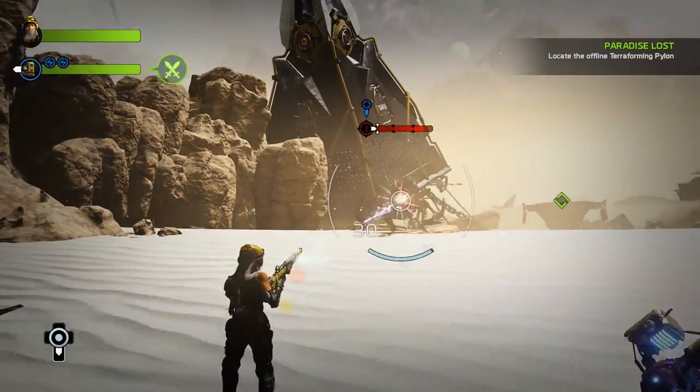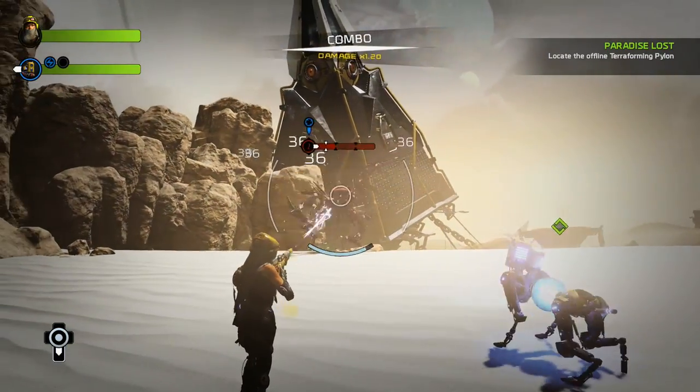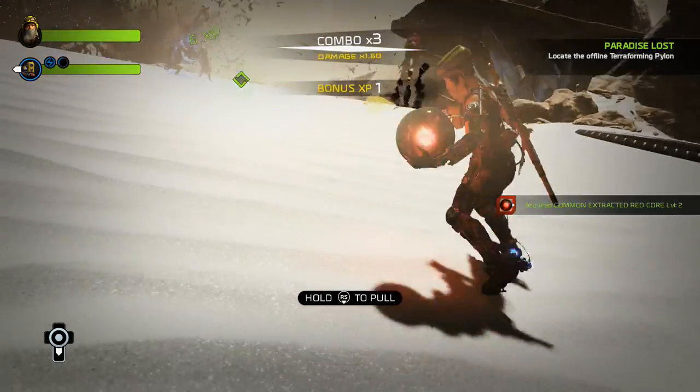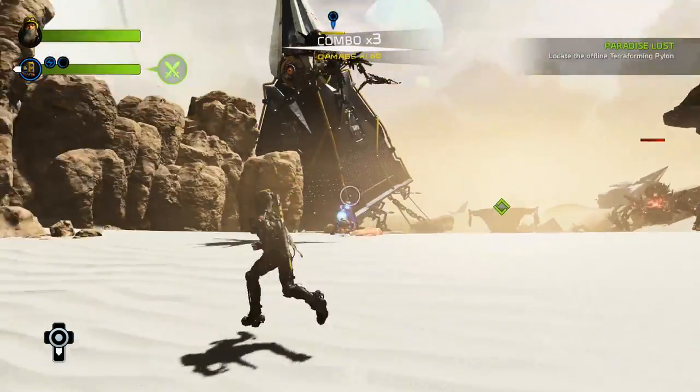Extracting cores is the primary way to harvest core fusion material, but keep in mind that extracting cores will destroy the frame as well as all crafting hardware associated with that frame, so choose wisely.